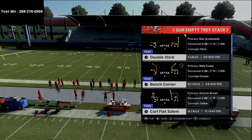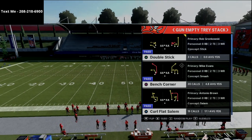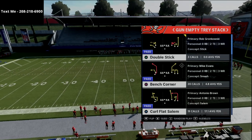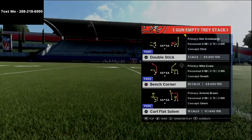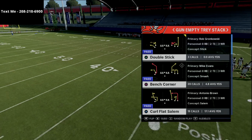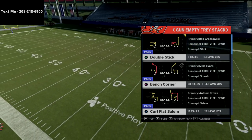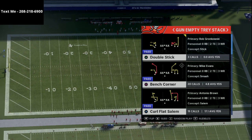I personally like to have, most of the time, four wide receivers and one tight end, because I want to live and die out of the five wide. This is something you have to commit to. If you want to play five wide receiver ball in Madden, you have to commit to it, because you're going to get challenges — it's tricky. You don't have a back to protect you, you're going to get blitzed. But it's going to make you a better passer, and that's what we're after.